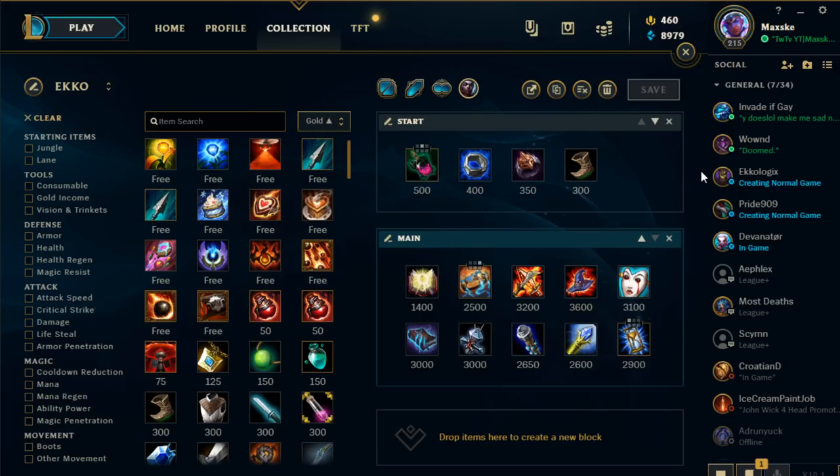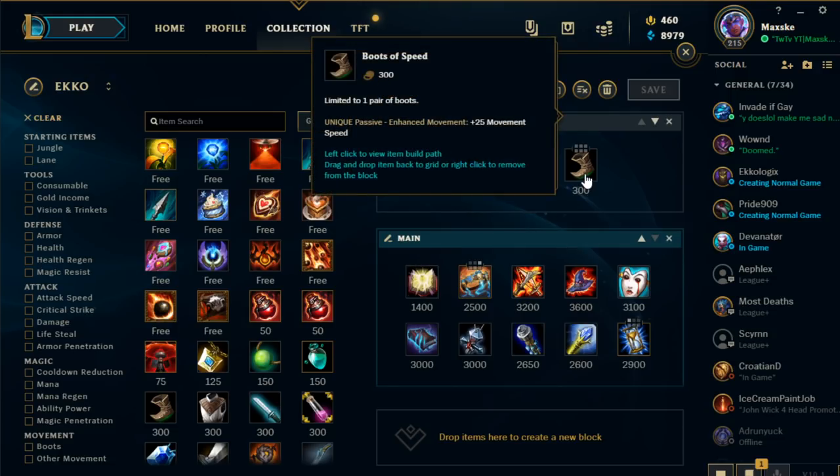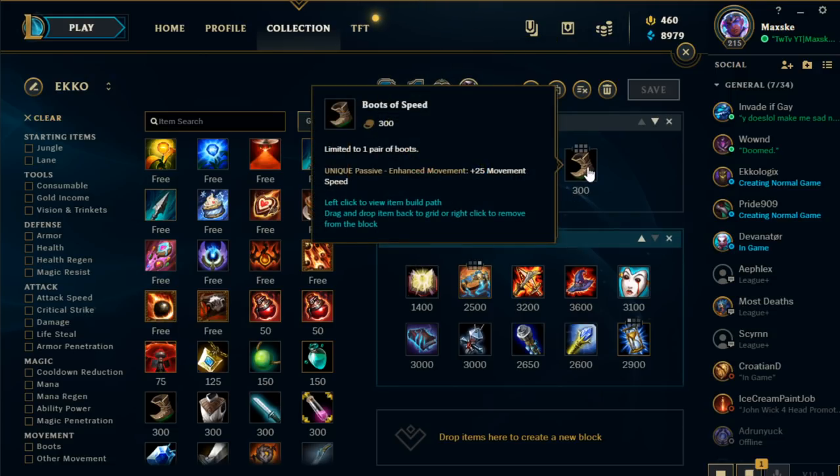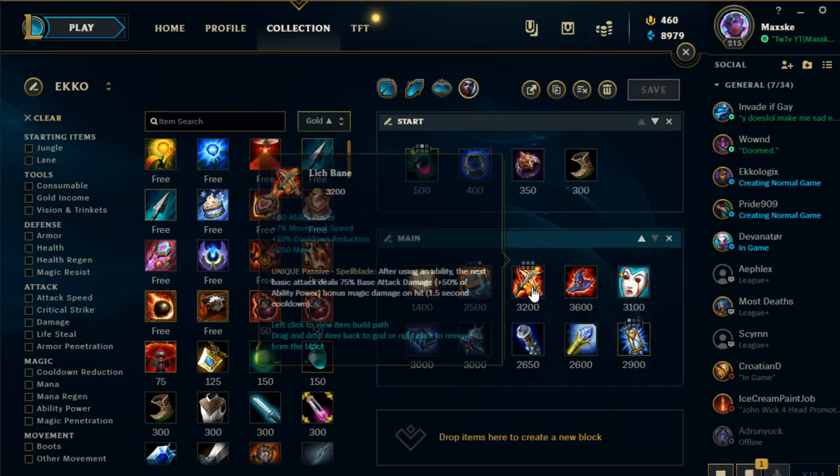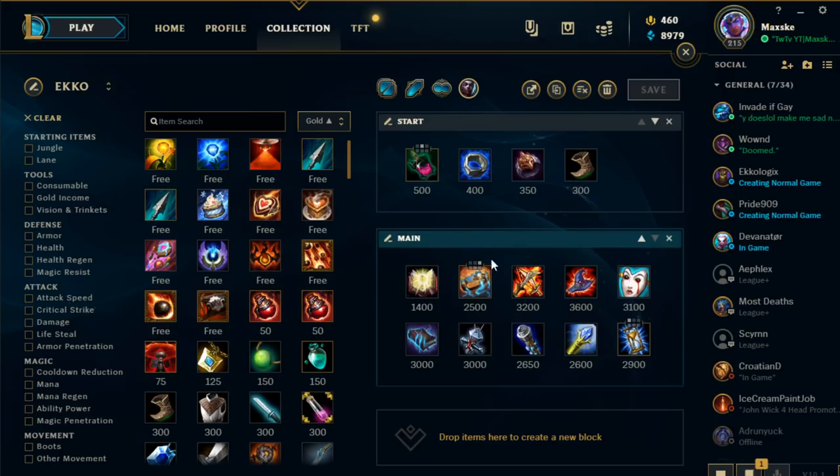The first item you always build is Protobelt — Protobelt is the number one item. After Protobelt, if you didn't buy Boots yet, buy Tier 1 Boots. Usually you don't want to buy Tier 2 Boots right after your first item; you kind of want to start buying Lich Bane. But if you have enough extra gold, just buy Sorcerer's Boots, unless they have heavy CC — then obviously buy Merc Treads. If they have Yasuo, buy Tabi. Then after Protobelt and Boots, you go into Lich Bane. The core items are literally Protobelt, Boots, Lich Bane, Death Cap.